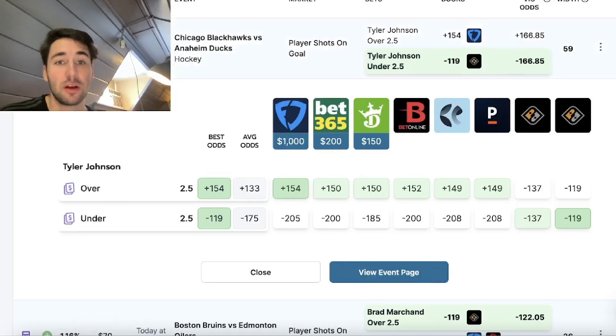The profit margin of this one play is 15%. Of course, not all your plays are going to have this big of a discrepancy. Literally every book is pricing this around minus 200, and we're getting it at minus 119 — 80 cents of improvement. Absolutely insane value on this play.